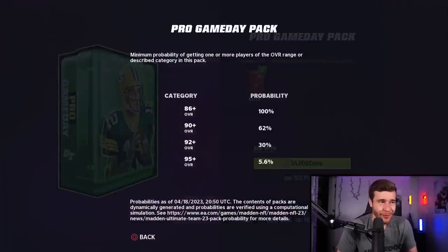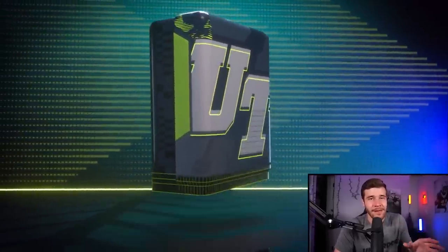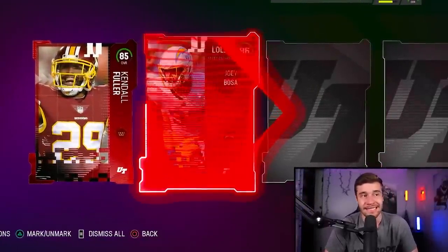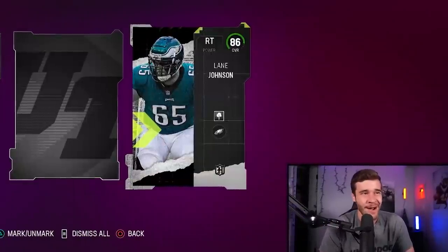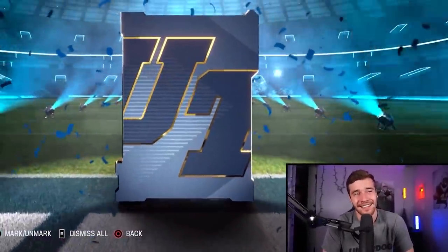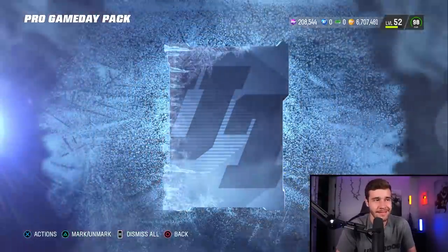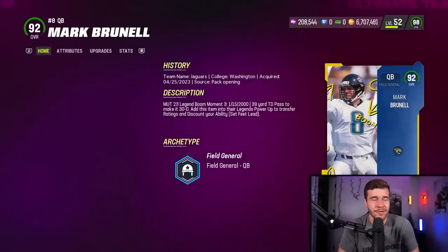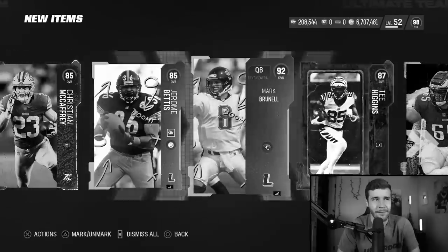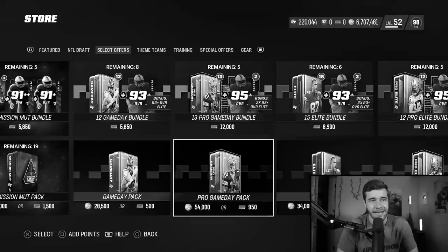Moving on to the Pro Game Day pack at 54,000 coins. Honestly, this feels a little bit worse than the regular Game Day in terms of bang for your buck. We start off with a Kendall Fuller and get a Core Elite Joey Bosa — a lot of Core Elites, not super ideal. We pull an 87 C. Higgins, a Legend card, and a 92 Mark Burnell — we'll take that, pretty solid. We also get an 85 Jerome Bettis and a Zero Chill Christian McCaffrey. Value is probably around 45,000 coins. Mark Burnell selling for 30k helps. That pack's decent — I'll give it a flat B.